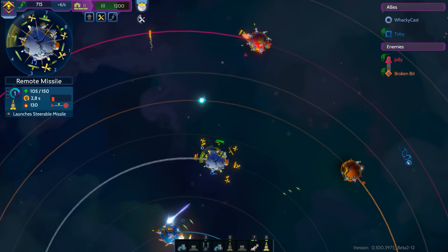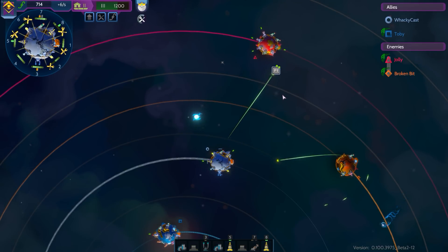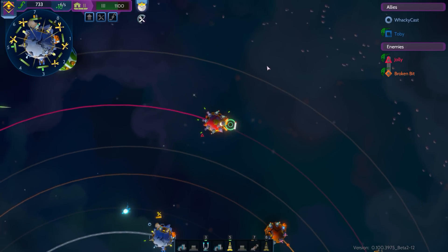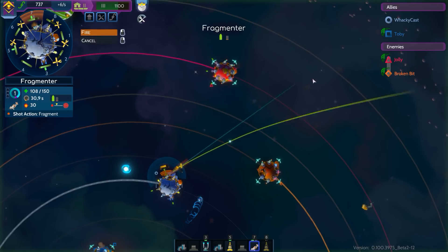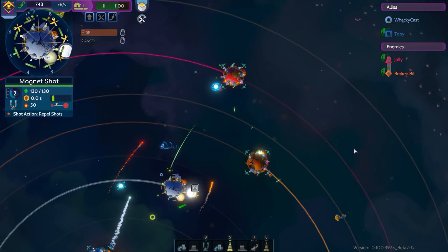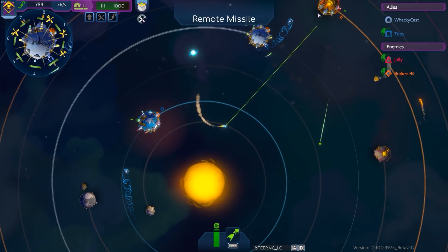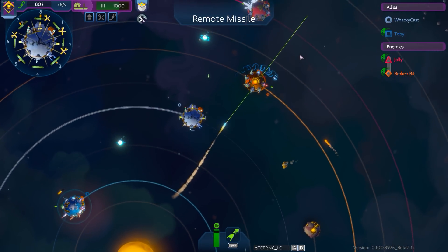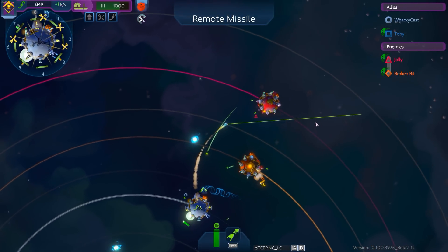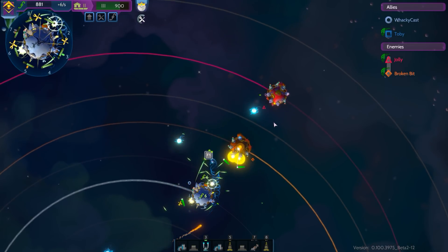Repair everything. Shoot some fragmenters off. Let's get the remote missile. Oh, it didn't die? Seriously? Well, it was close. Let's get the magnet shot — repel some stuff. Let's get the remote missile and see if we can actually go and hit the core real quick. I think I hit the core but it didn't do too much damage. It didn't work — I was sure that was gonna work.